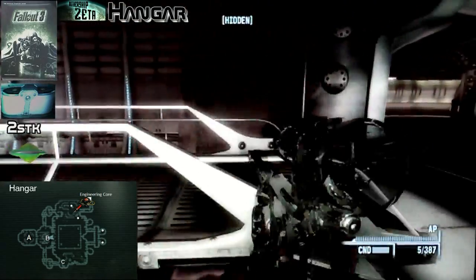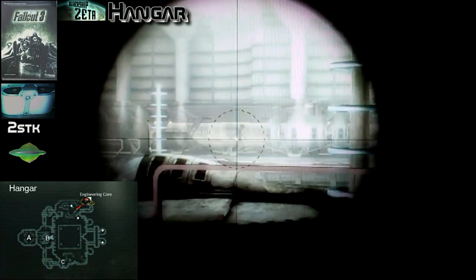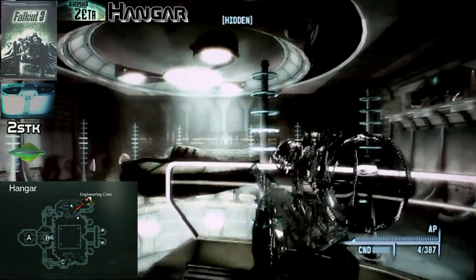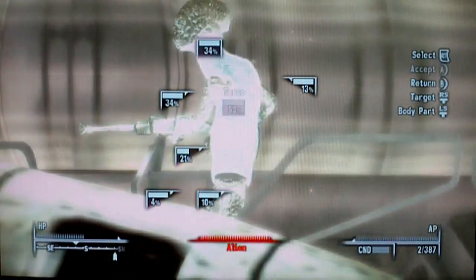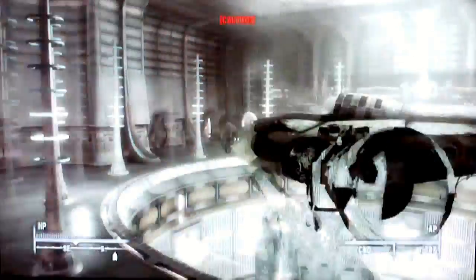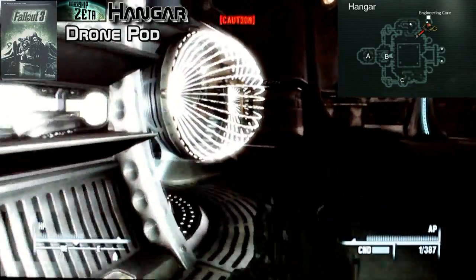You have two aliens here on the other side. I don't know what those fall shiny things are. Give me the pod here — just activate it.